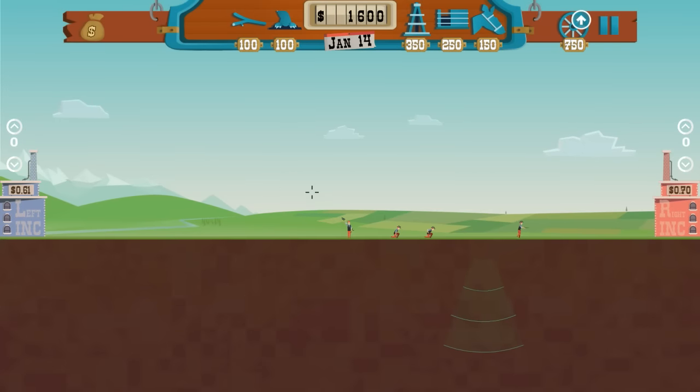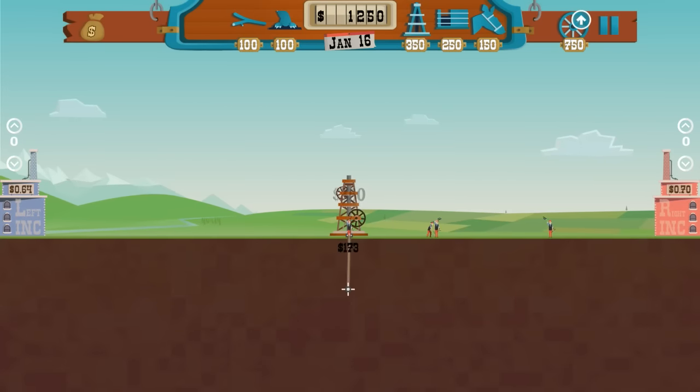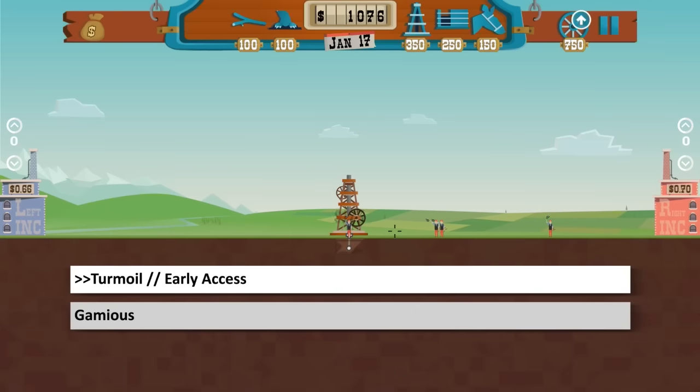What's up everyone, welcome back to a new episode of In The Beginning. This week we'll be taking a quick look at Turmoil, a 19th century oil drilling simulator by Amsterdam-based studio Gamius, currently available in Early Access.